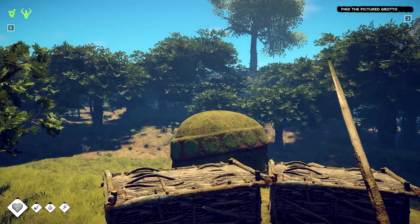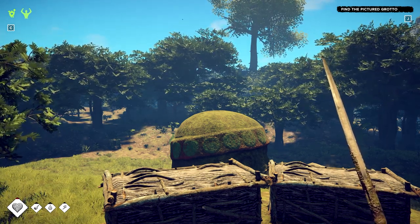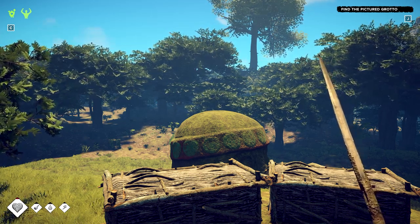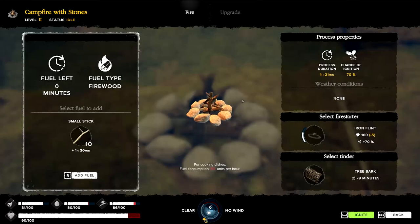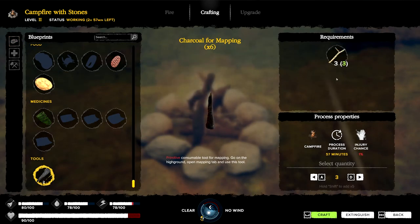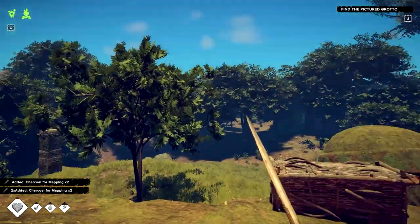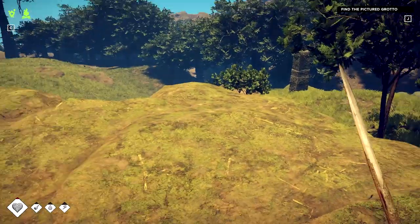Now, we are going to need a couple of supplies before we go out. Mainly, the first most important supply is going to be charcoal. Otherwise, we will have no way to draw on our map. So we are going to go over to our campfire here, light it up, add some fuel, and now we can make some charcoal. We will make six pieces in total. So now we have six pieces of charcoal, and we can actually draw our map.